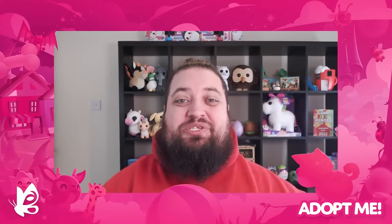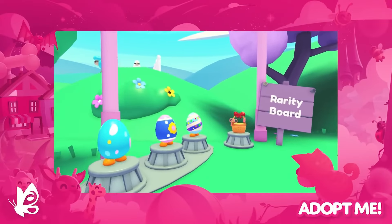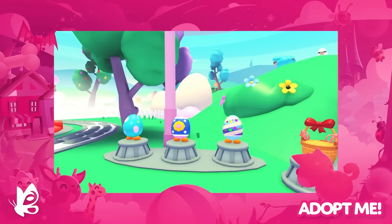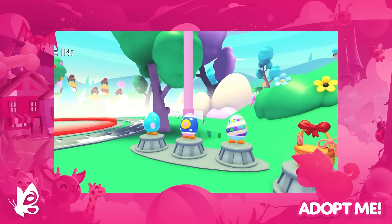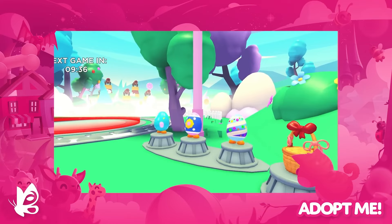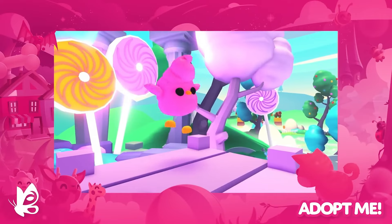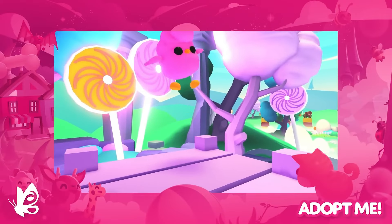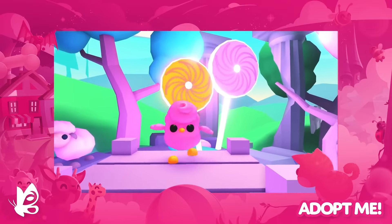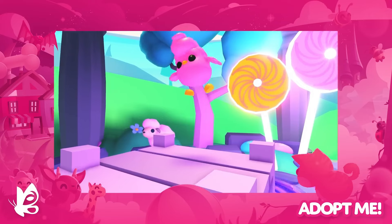Pick up an Easter eggy box and open it to get one of 3 new pets: the rare dotted eggy, the ultra rare floral eggy, or the legendary striped eggy. These critters are happy and safe inside their shells and they are packed with personality. There's another new legendary to collect this Easter — the coiffured candy floss chick might be our preppiest pet yet. With its bright pink body and immaculately styled hair, it is adorable. You can adopt one for 600 Robux.